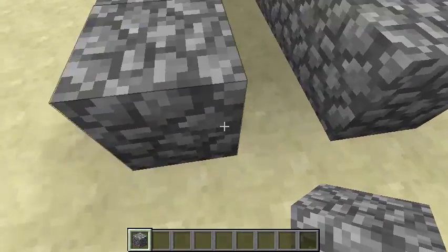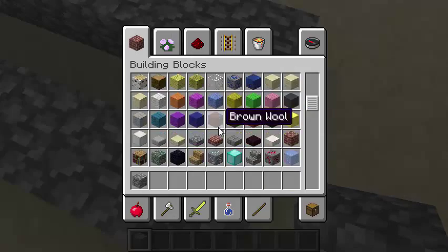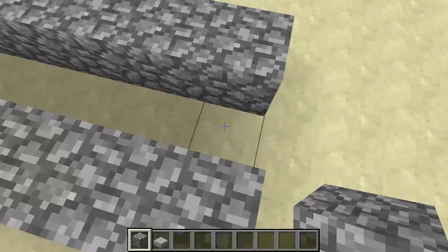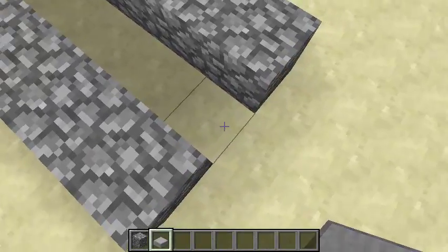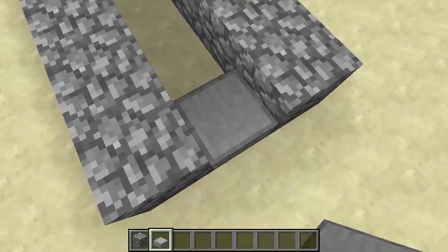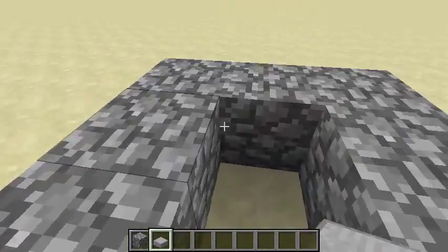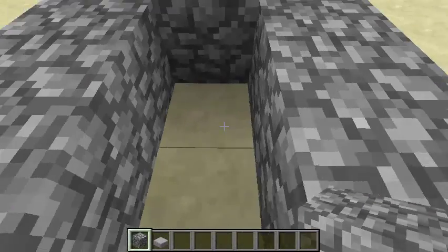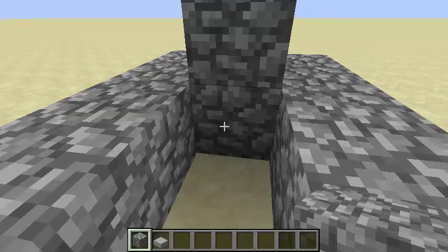So there, and there. Then go get a stone slab. Put it over here at the last section. And then put a cobblestone and cobblestone, and break the cobblestone underneath.